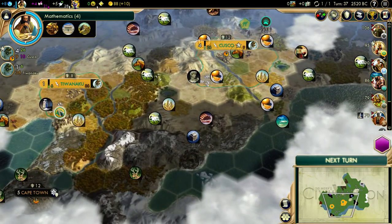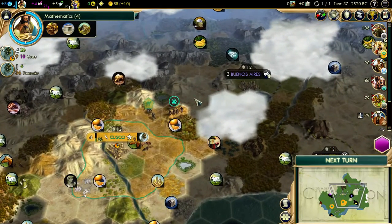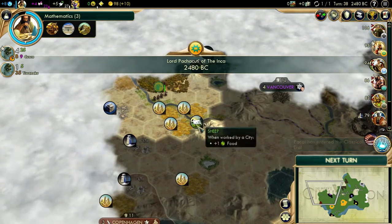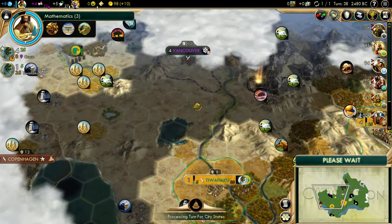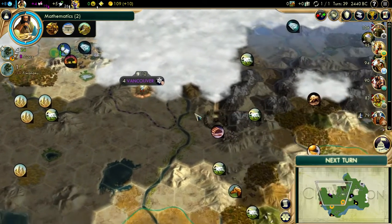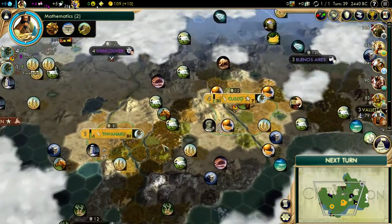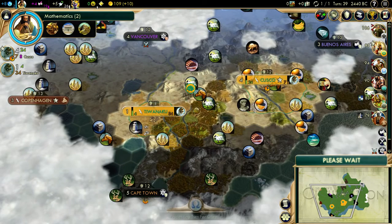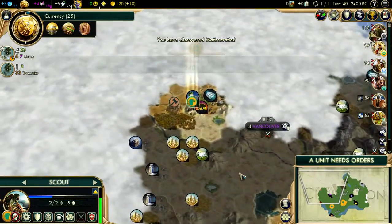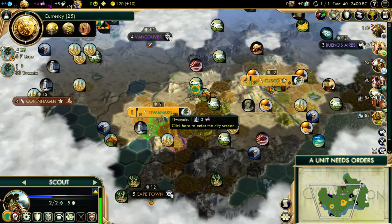Vancouver's targeting who? I think I should go kill that. Oh, mathematics is here. Next up is currency, which is a bit of a strange way of going. But this town would benefit from Petra — look at all the desert. We're already in the classical era. Make your way over here — we're gonna take out this thing, hopefully, assuming he's not gonna attack me.